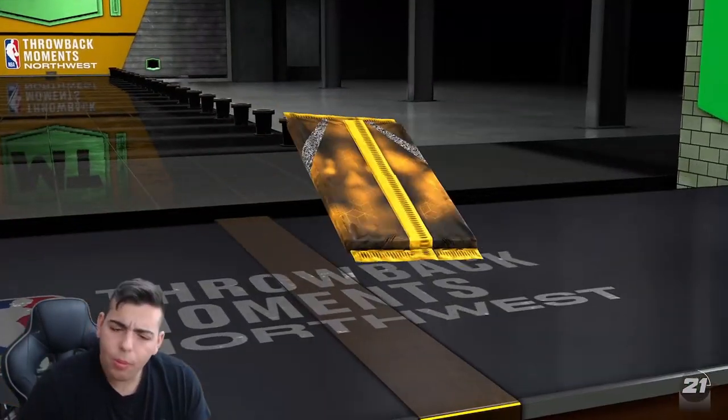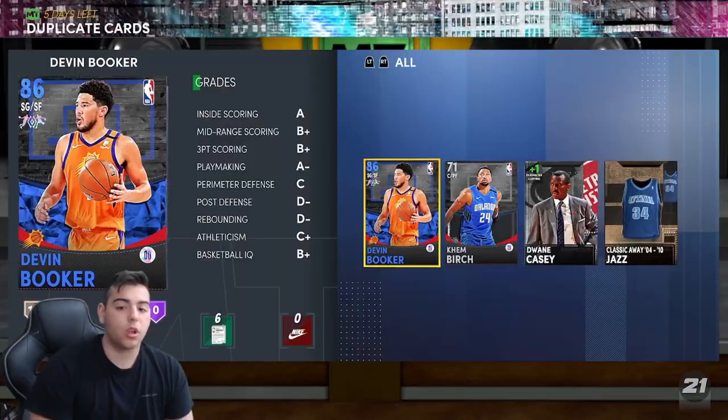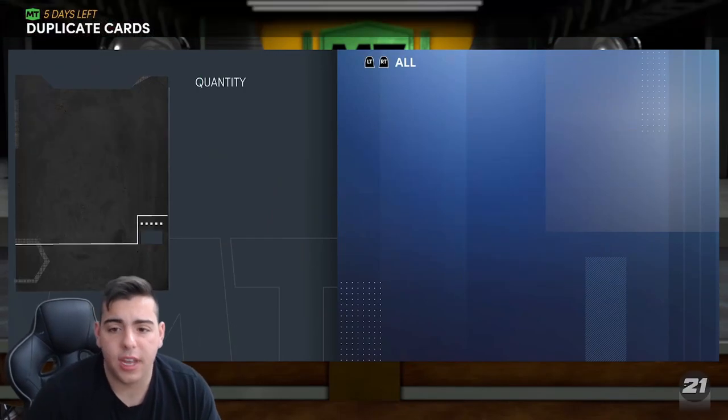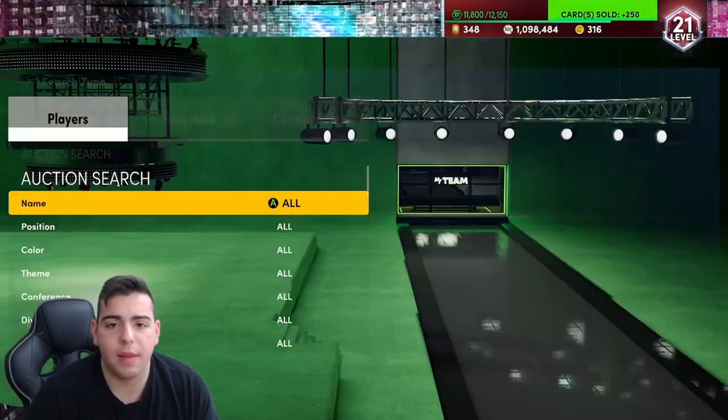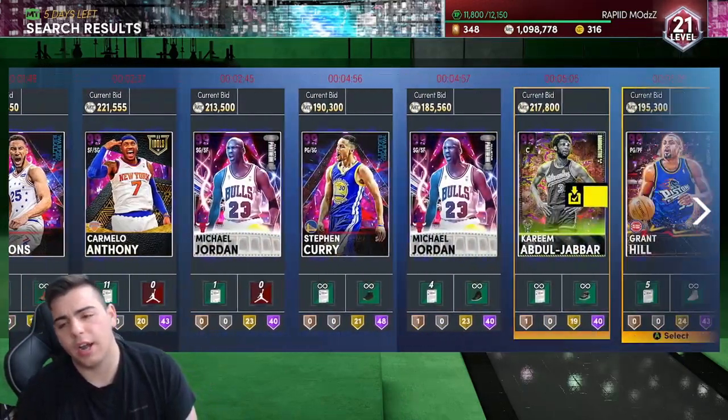We just got this free throwback pack — let's see if we can get anything. The pack odds have been crazy because, as you guys know, I pulled the world's first Westbrook, which was absolutely insane. I was so excited. Let's get into it — we got Dark Matter.